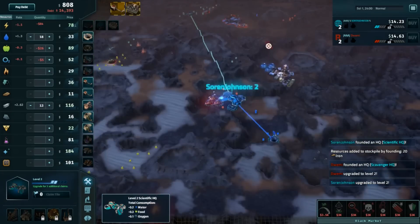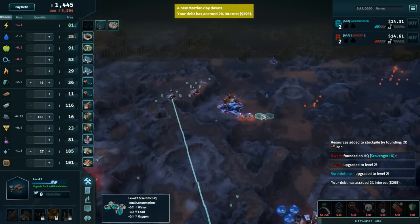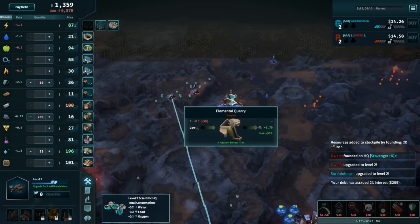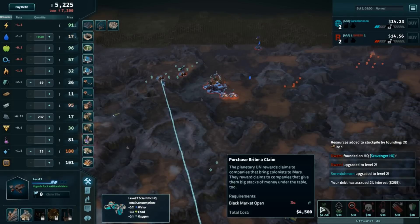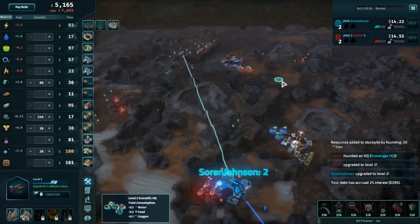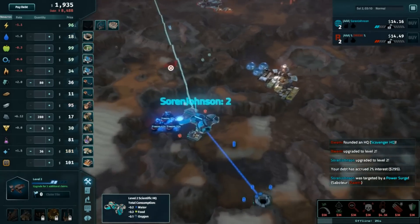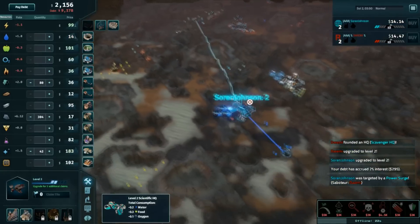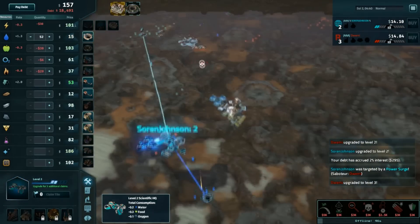Glass Kilns down for Dwimmy is definitely a move that I like. I think that's going to accelerate him very effectively to HQ level 3, just making so much money off that glass. He would like to sell it down or he can just hold on to it — very easily pushed upgrades. This also should allow him pretty consistent access to the black market, where it looks like he's already picked up a claim, as has Soren. Dwimmy then moves into a power surge — not as effective against the Scientist, but he can still get a decent freeze onto Soren's valuable steel mills.